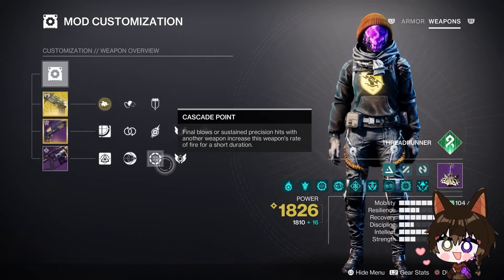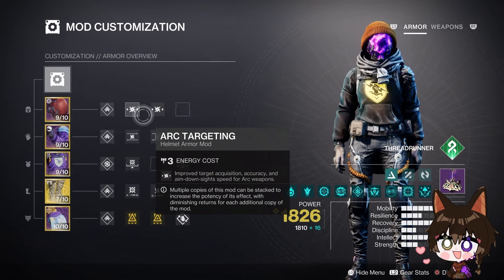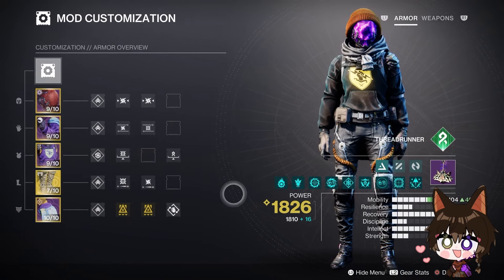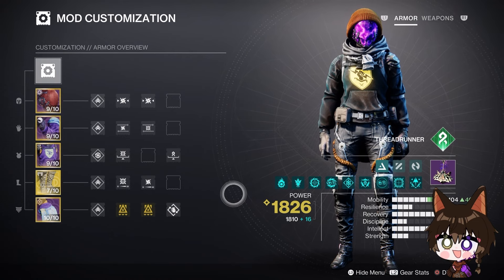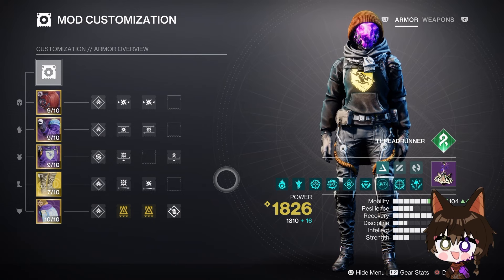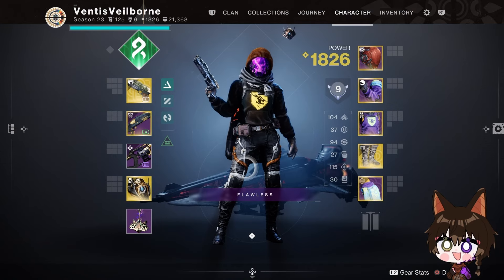For the mods on this build — the weapon mods we kind of went over already, my grenade launcher just has Impulse Amplifier. Moving to armor, we have Arc Targeting on the helmet, Arc Dexterity, Kinetic Dexterity, Unflinching Kinetic Aim, and Kinetic Holster. We also have Innervation and Utility Kickstart so that my dodge comes back faster. If you like the video and enjoy the content, don't forget to like, favorite, subscribe, and share — it really helps the channel.